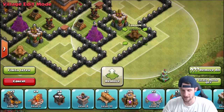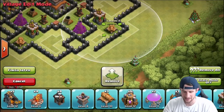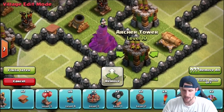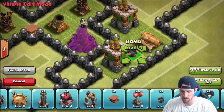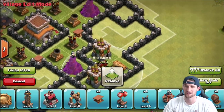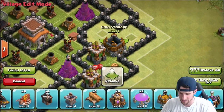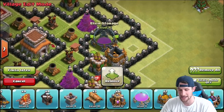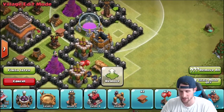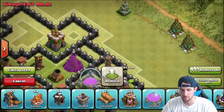We're bringing in our cannons now. On either side you can see there's a little entryway here to mess with people as they deploy their troops. We've got archer towers up in this area. We're bringing in a couple of bombs and an air bomb all the way around for good coverage. We'll bring in a gold storage and an elixir storage over here — people are probably going to attack from this side, which is why I have one of my teslas here too.